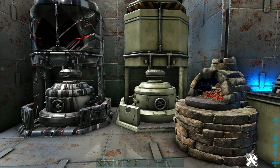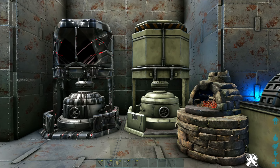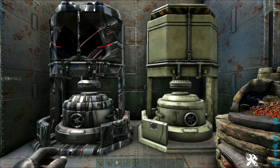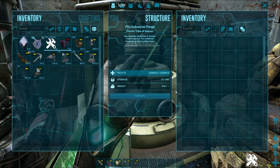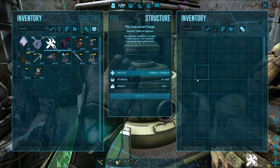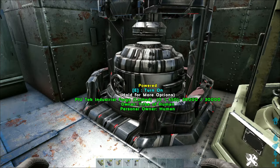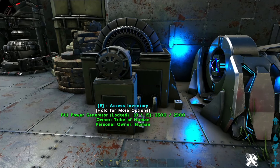These PIU forges craft things faster and they're downscaled in size — gone are the days of trying to make a giant tower around your indie forge to hide it. You can easily have all these crafting stations inside a smaller base. They still use gasoline or electricity to power them, and they just burn things down a lot quicker. The tech forge does it even faster.